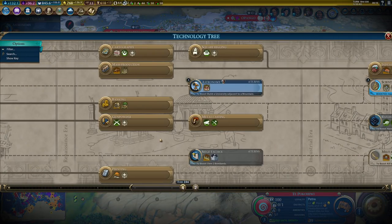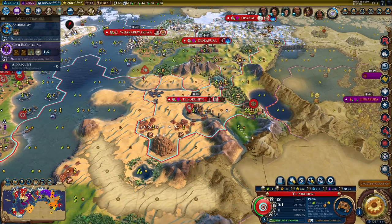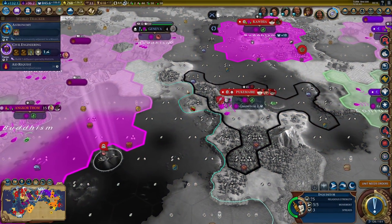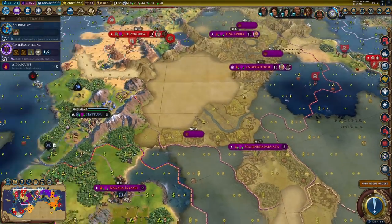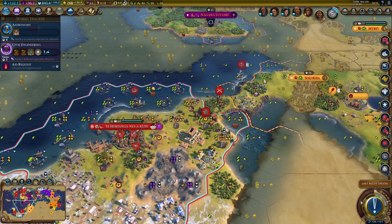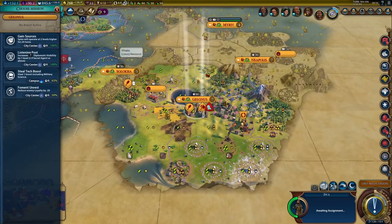Next up: astronomy. I will be building a university next to a mountain eventually, but that will take a little bit too long. And it's only four turns to research astronomy - let's just do that. Temple - still waiting for the inquisitors to get there, but they are getting there. Let me check great people really quick. Once the AI gets this engineer, hopefully the next one will be able to boost my wonder production. And then I can use that to boost Petra. That would be the plan, which is why I'm saving up faith for now.